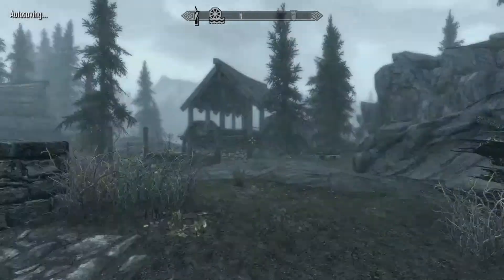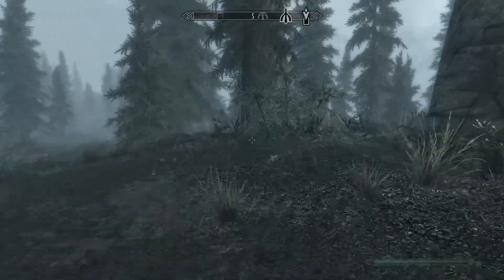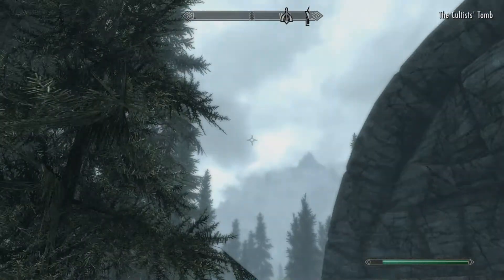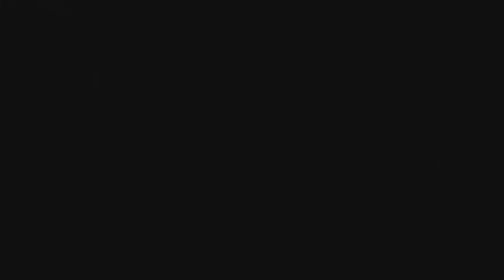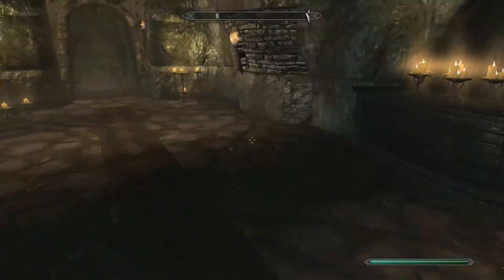If you have a horse, you can get there pretty quickly. So if we just turned around, here's the exterior. And voila — the Cultist's Tomb discovery. And a dragon. So let's actually go in because I don't want to fight a dragon right now. Alright, so here's the entrance. Kind of dark, you know.